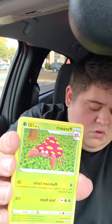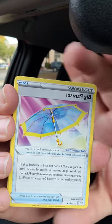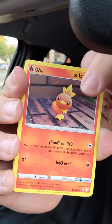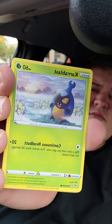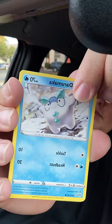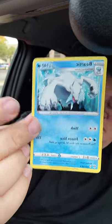Sorry about that phone call. Alright, Darkness Ablaze. Code card, one, two, three, four - energy, there we go. That's cool. Ducklett. And a Beartic - I don't know how you pronounce that, alright.